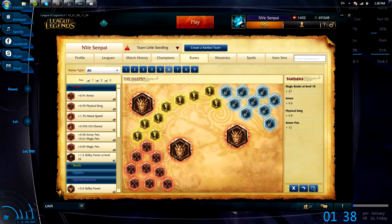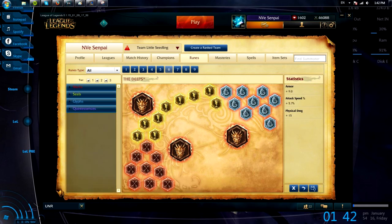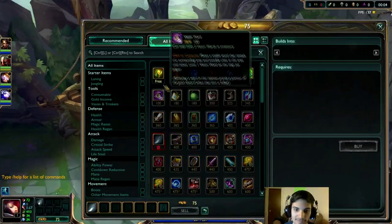The first thing we're going to talk about today are runes. You'll notice that you can switch between either having armor pen or attack damage. It's really based on who you're playing against and what the enemy team has. For a more tanky team I recommend armor pen, otherwise I just like the flat AD — it makes clearing so much faster.